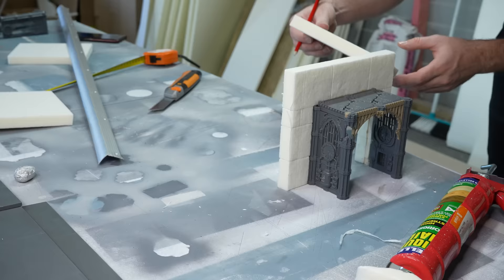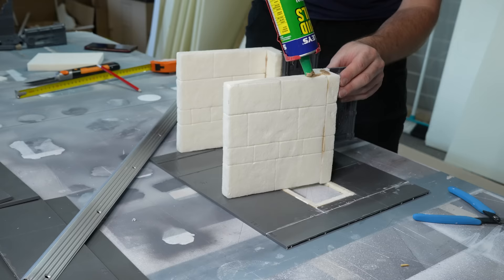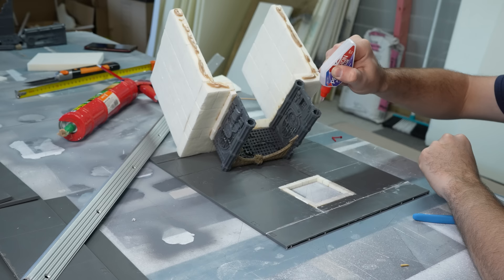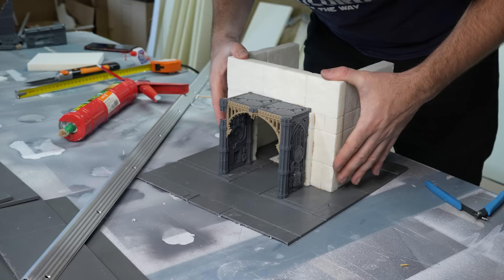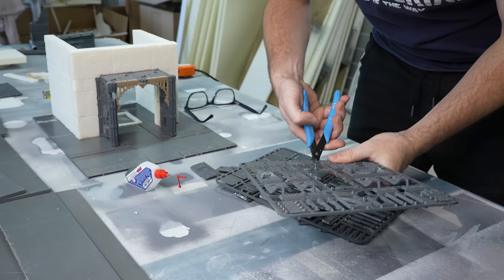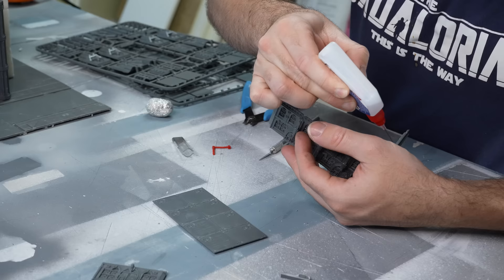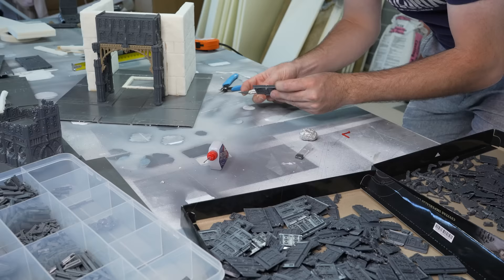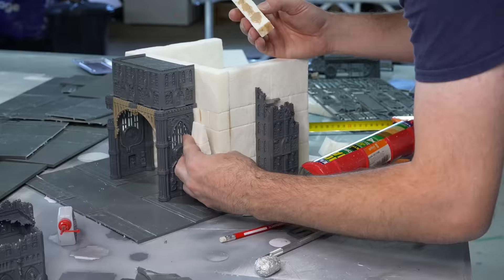I got excited for the Northern Tower first, so I mounted our core structure down onto the floor tile with liquid nails for the foam and plastic glue for the archway, and then started snipping off a whole bunch of extra Civitas Imperialis wall tiles to start blending our plastic kits together, beginning with an upper platform above the archway, just like our first elevator tower in the upper city. On the eastern side I made a smaller tower from the ground right up to the roof, and then added a few pieces of chamfered foam trim to bling up the kind of boring rectangular foam walls.